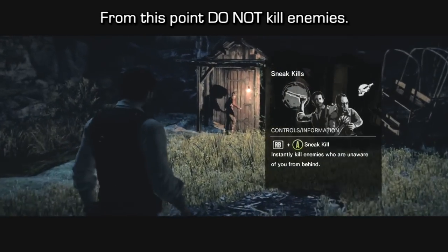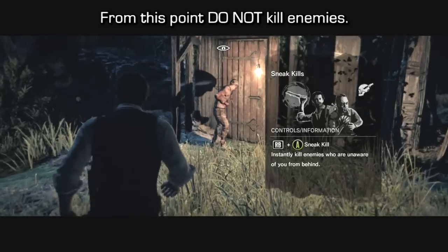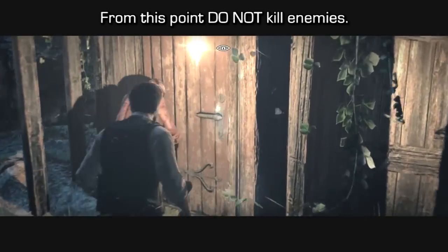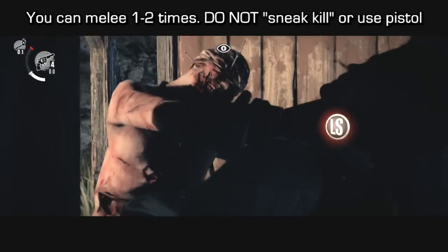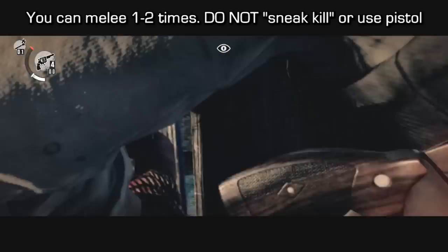There's one enemy near the beginning of the level that is a mandatory kill. You'll have to use your pistol as part of the tutorial to kill him. And this guy might catch you on the way in, but if you just battle him and push him back, you'll want to run through the door.